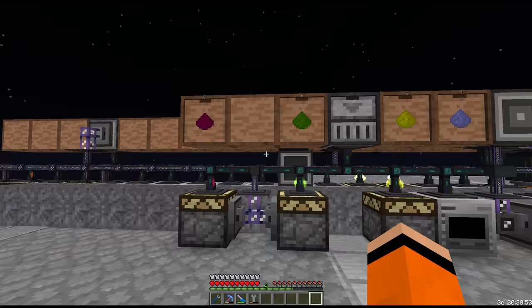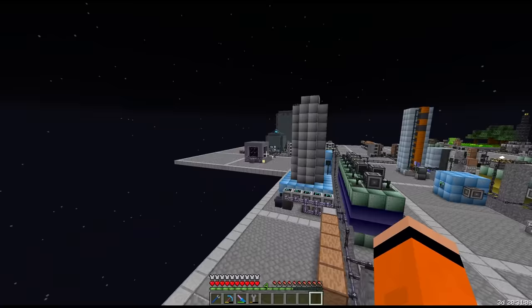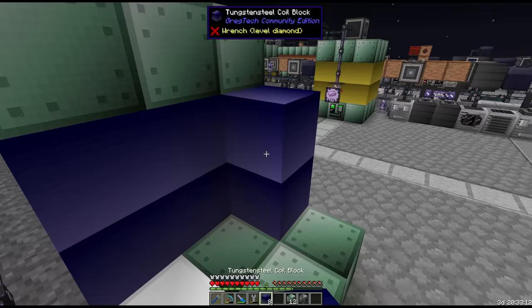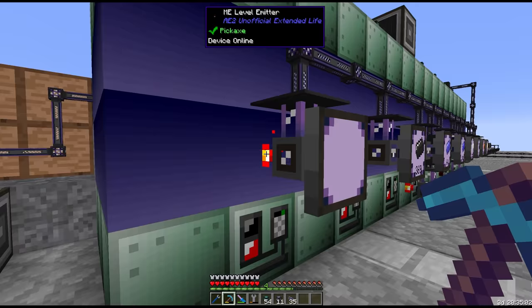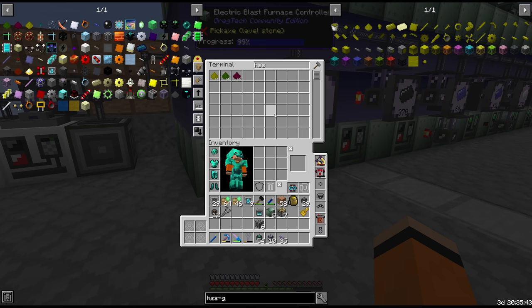Right now we need HSSG ingots for the blast furnace — that's the only HSS variant we can make first since HSSE and HSSS require HSSG coils. We only need HSSG dust for the blast furnace. We'll set the level emitter to 1024 HSSG. This looks like it won't be too slow at IV. We also need niobium ingots — we get niobium dust directly from tier 2 micro miners and have around 4000 dust. The second blast furnace mixes niobium and titanium ingots into niobium titanium, which we use to make fine wire for the next tier of circuits — we don't technically need this until post-assembly line, but it's good to have blast furnaces going early.